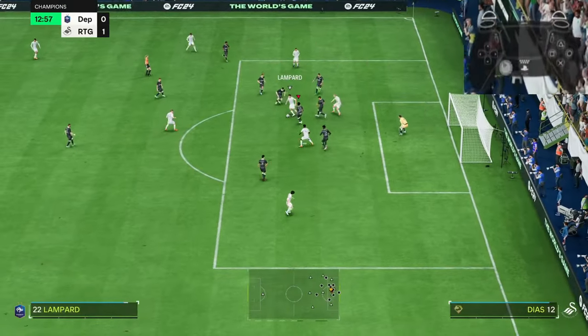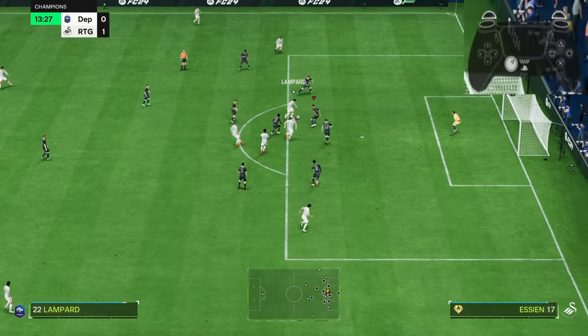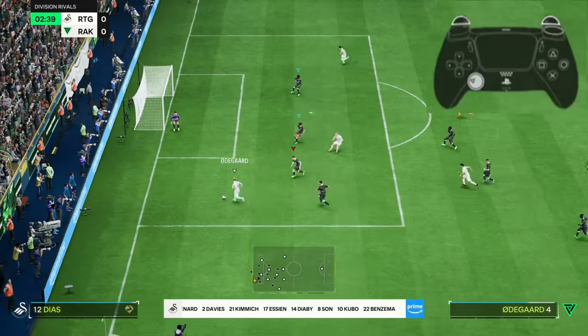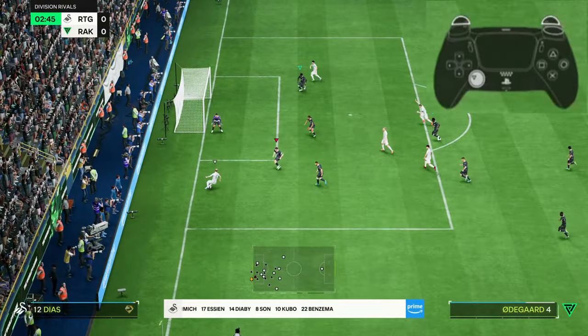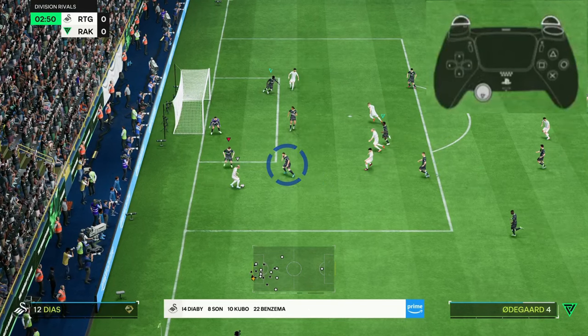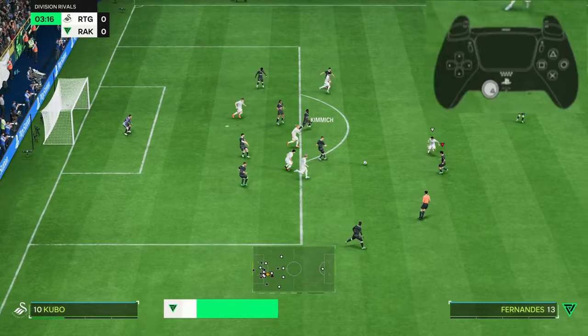Switching defenders quickly enough improves your anticipation and reaction time — either by using the L1 switch or the analog switch — and gives you an advantage over your opponent. For example here, I manage to block the opponent's way on the byline, so he turns and dribbles in this direction. I have to select this defender because he's responsible for defending this area now. If I wait, the defender will run and open passing lanes, so I select him quickly, apply pressure, and win the ball back.